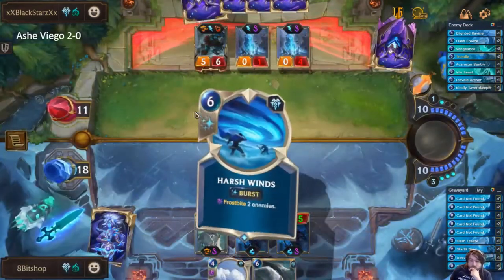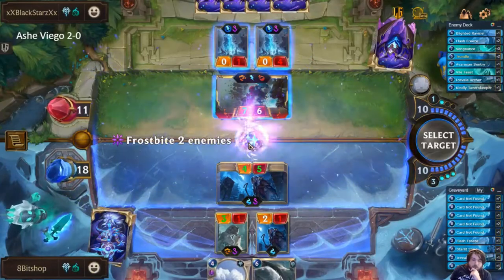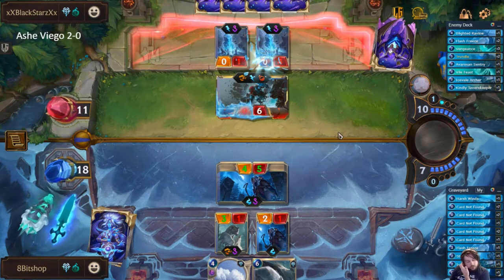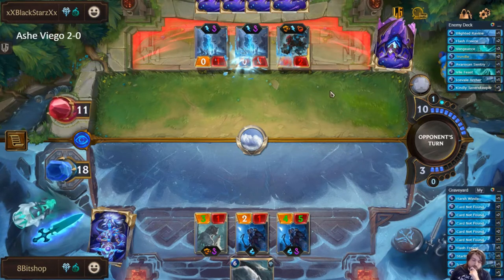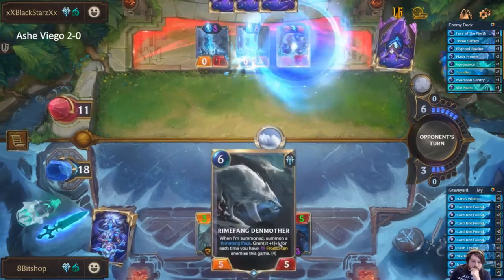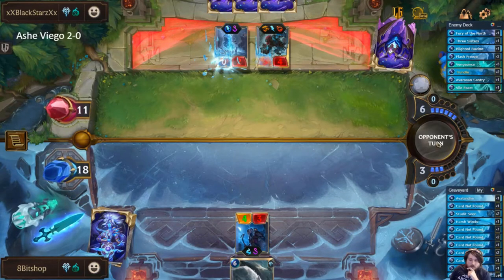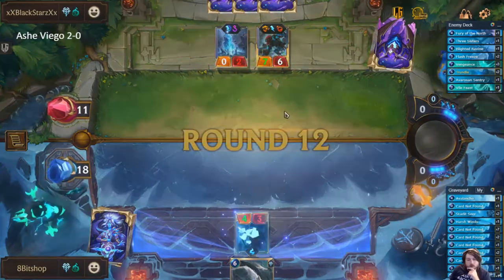This is actually a pretty good round for us. I think we're going to Frostbite for sure because I don't want to lose this unit. I need to play the Avalanche now because I can't risk them passing turn and letting the Trundle live. It's at least buying a card from them. I can't believe they've actually had all three Vengeances. I wonder if they're even playing actual field wipes or if they're just playing hard removal. We're to the point where Ash will level herself, which is nice, and we hit Ash, which is even nicer.